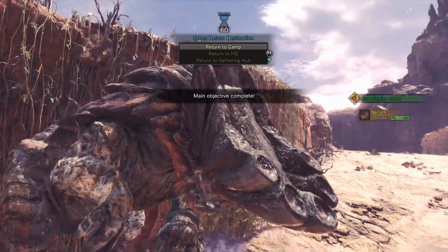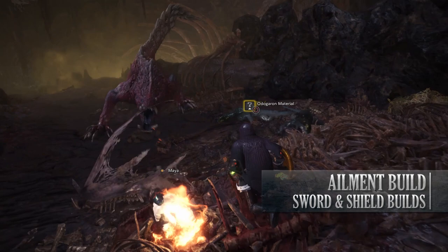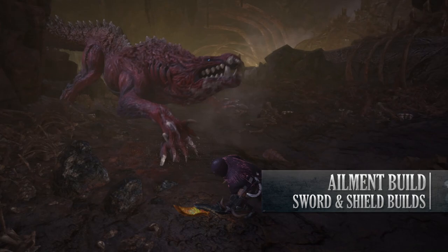Let's move on to the next build which is the Ailment build. For the purpose of this video I'll be showing off a Paralysis build. Thanks to the Sword and Shield being able to attack fast, you can apply the paralyzing effect to monsters quite quickly and quite often with this build.